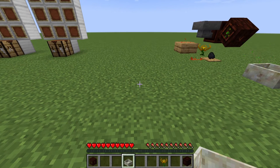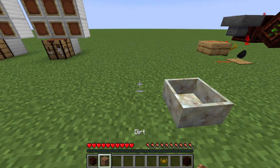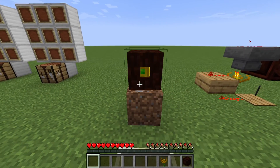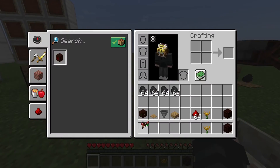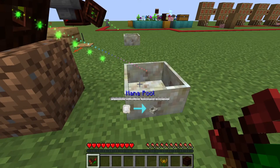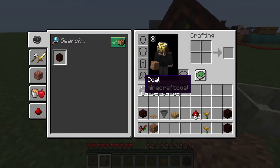To build this, place your mana pool down. Then go back a block and place a mana spreader. Take your wand of the forest, shift right-click the spreader, then shift right-click to the mana pool to link them. Then you can remove the dirt block from beneath it.